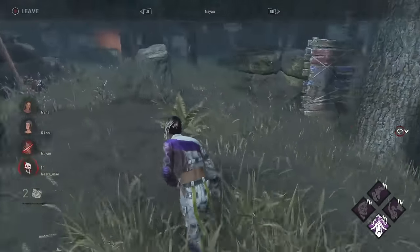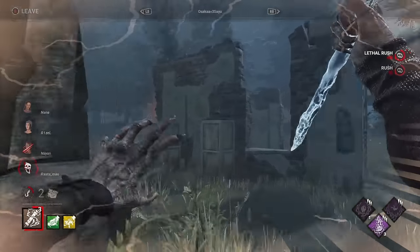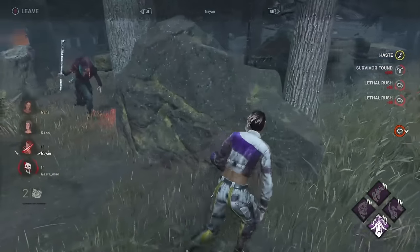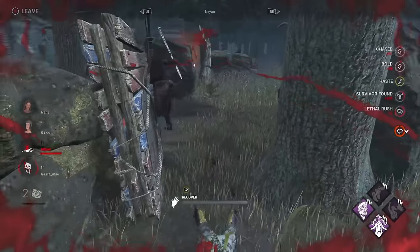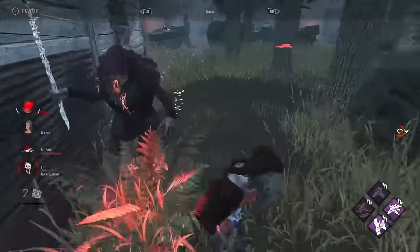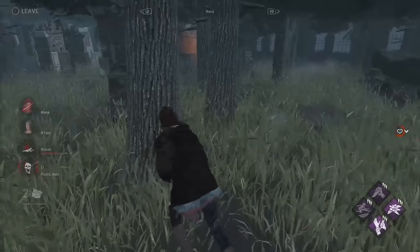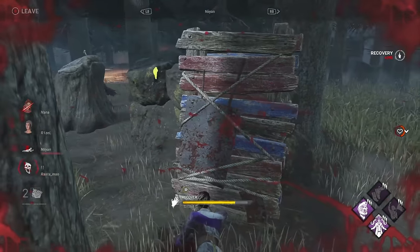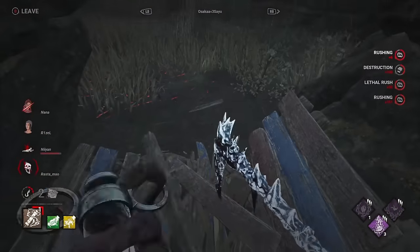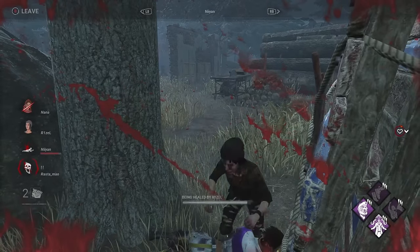We still have Pain Resonance and Grim Embrace. If we go down fast here, this could go mighty bad. We see another Sprint Burst — keep in mind you can use more than one with these rules, and it's 99. This person looks very vulnerable, but they have Sprint Burst and Deliverance and Unbreakable, so they cannot be slugged. If this is a fast chase, Meg might be in trouble. The pressure could really build up if this Meg goes down — the gen is also almost done though. This is on knife's edge right now, this could go either way.